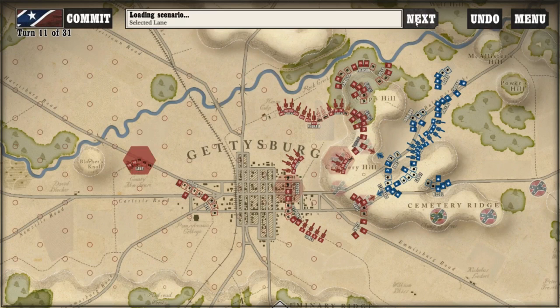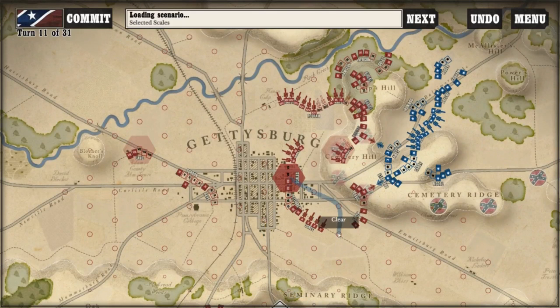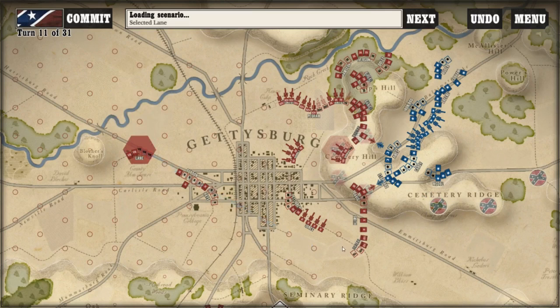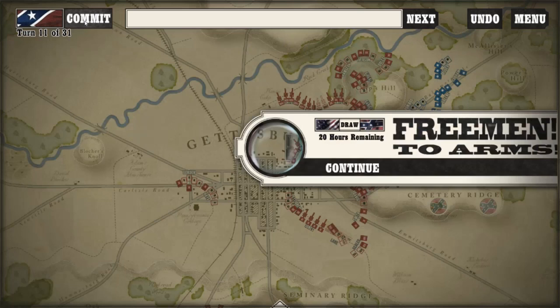We've got three left. I'll tell you what — let's pull him over here for a little flank protection. Not that we need it, but it also might threaten these things, which actually might not be a bad idea to go get. So we're going to pull him up over here and see how that works out. And with that, we'll commit.